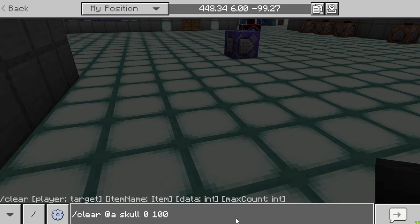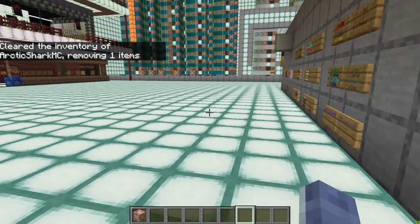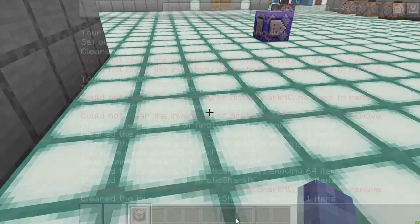If you're watching this in the future this might change, as the data on a lot of items is being updated. But currently certain items do use this. You can go ahead and change the data on the item to skull 1, and that will change the type of skull you're clearing. So now if I clear skull 1 it took away the wither skull. If I wanted to clear all skulls I could just do skull with nothing after it, and it would clear both the skeleton and the wither.